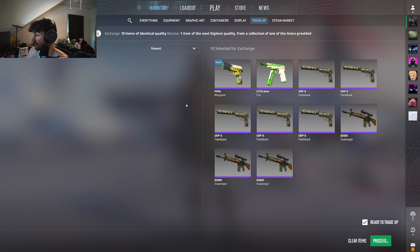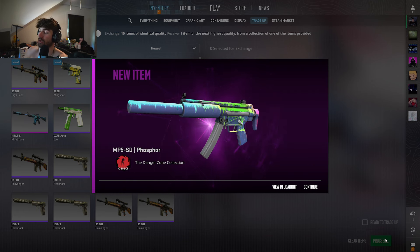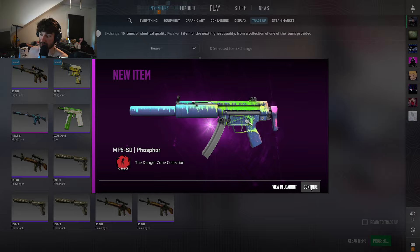We did hit the Nightmare on the first attempt. Second attempt here — we have to space out the attempts because the skins are kind of hard to find on this trade up, so you kind of have to wait until more skins come into Buff. Second attempt, three, two, one — nightmare, frontside, phosphor. Damn, that's not what we were looking for, but that's alright. We got one more attempt.